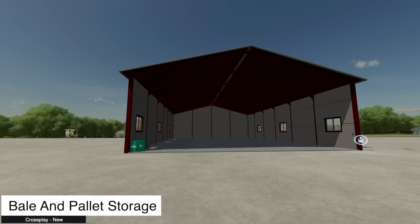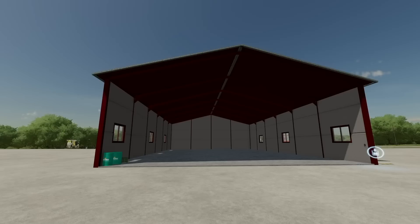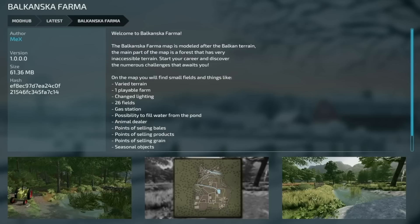Lastly we have the bale and pallet storage — pretty sure this one actually holds bales unlike the previous one. It's basically what we have in the base game but in a redesigned shed, holding 750 bales and pallets. Making our way over to mod updates for all platforms: Prairie Farm Michigan version 1.2 — no new save required, fixed the bale issue with the Gravel DLC pack, added a barn and object storage holding 600 items. Frankenmuth Farming map version 2 has the same changelog.